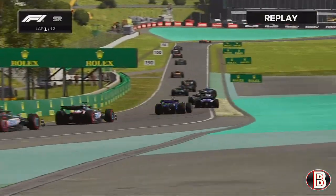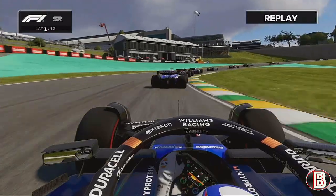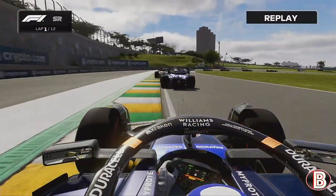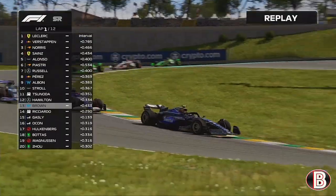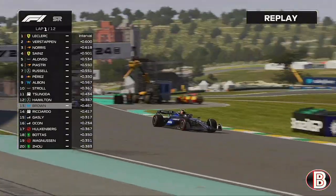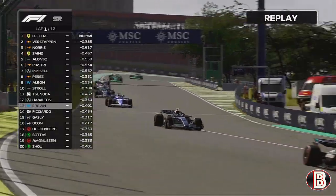We go through turn four past the Alpha Tauri of Yuki Tsunoda, trying to look to the outside. We send it late down the inside, catch the RB, and take that position on the opening lap of the race. Now we are hunting down Lewis Hamilton — this is P12, so from P18 we have had a good start.